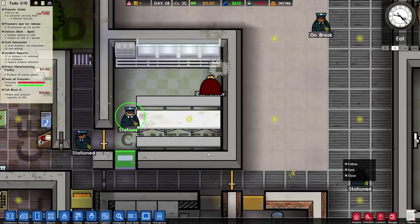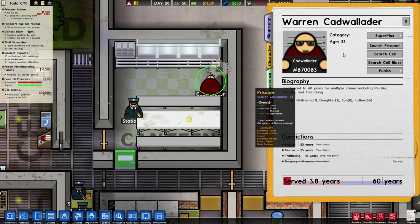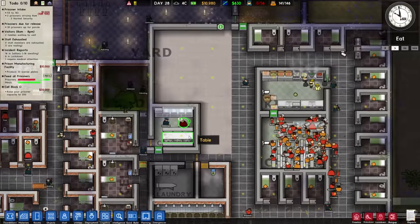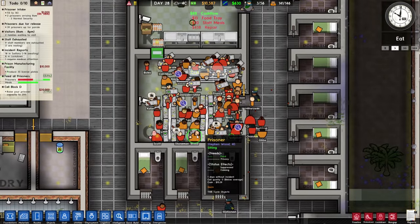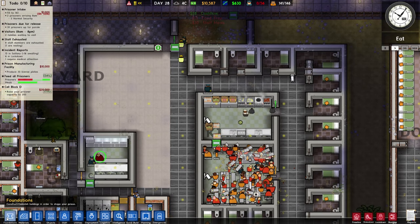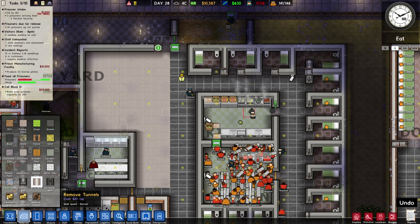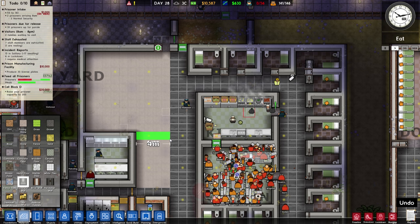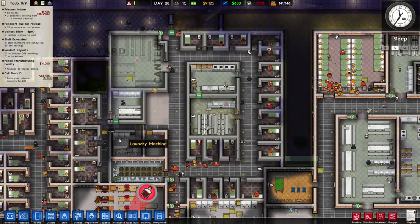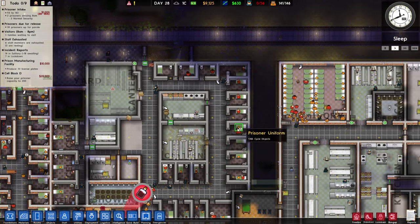He got some food — nope, never mind, he's still starving. This is a security nightmare. It's time for another canteen — there's no room for anyone in there. I think we can all safely agree this is certainly not a well-planned prison and I'm the first one to admit that, but we'll make do with whatever we can.